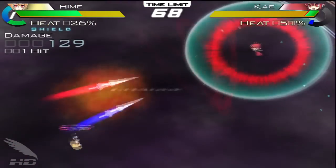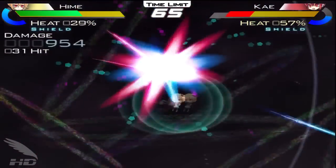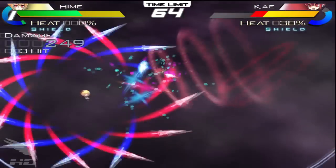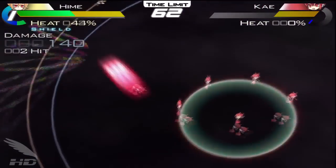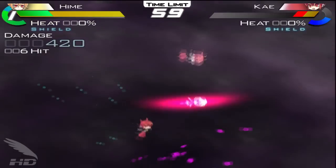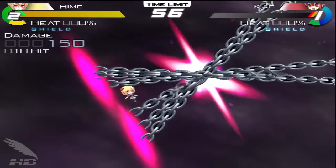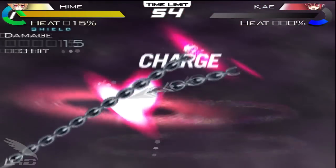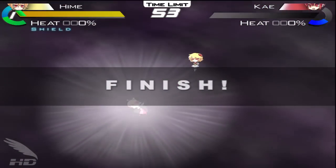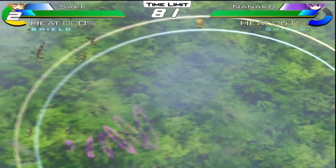As you continue to attack, the heat percentage under your life bar will mount, allowing you to do more damage. The first thing you're going to notice is that the control in this game is wicked fast. You can fling your chosen character from one end of the circular arena to the other in no time at all. In fact, it could be a little too fast, since often you'll find yourself whizzing past your opposition so quickly that the camera has a hard time following you around. This can lead to more than a few frustrating collisions with errant bullets.